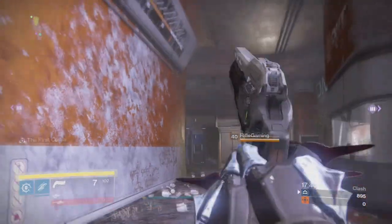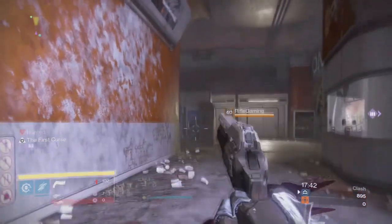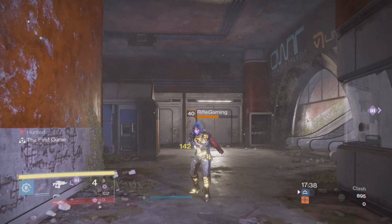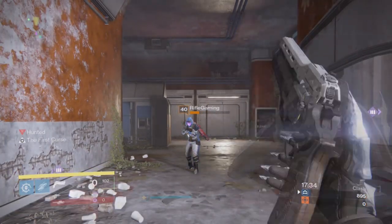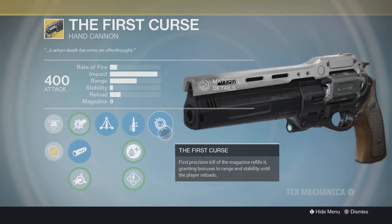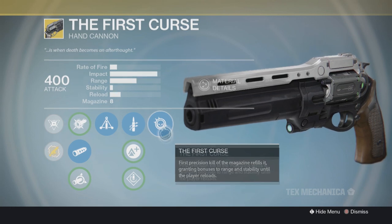For this infinite exotic perk glitch, you're going to need the First Curse. Now I know this hand cannon for a lot of you is probably collecting dust, or you just haven't even got it. Don't worry, you're not missing out on much if you don't have it. This glitch will help improve your play style when having the First Curse, because the First Curse perk will be infinite, which just makes your shots more linear, meaning you'll be able to shoot further and be more accurate.